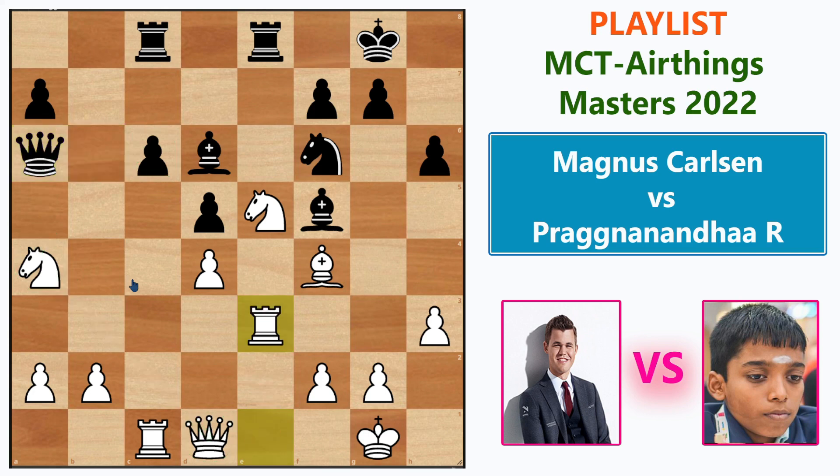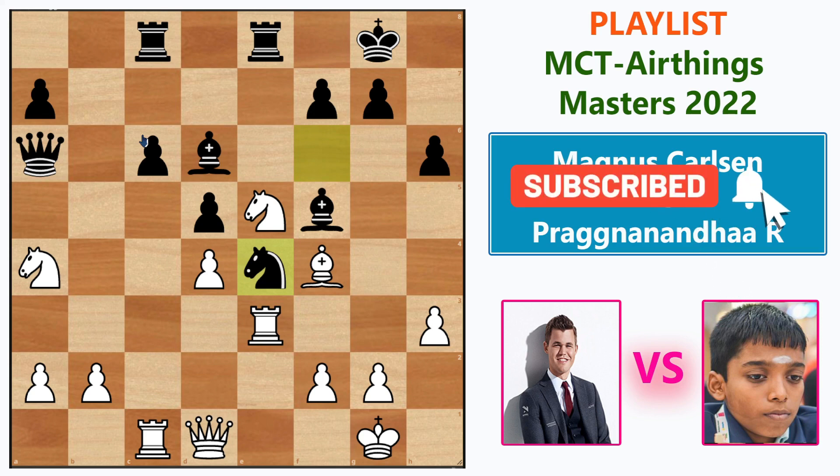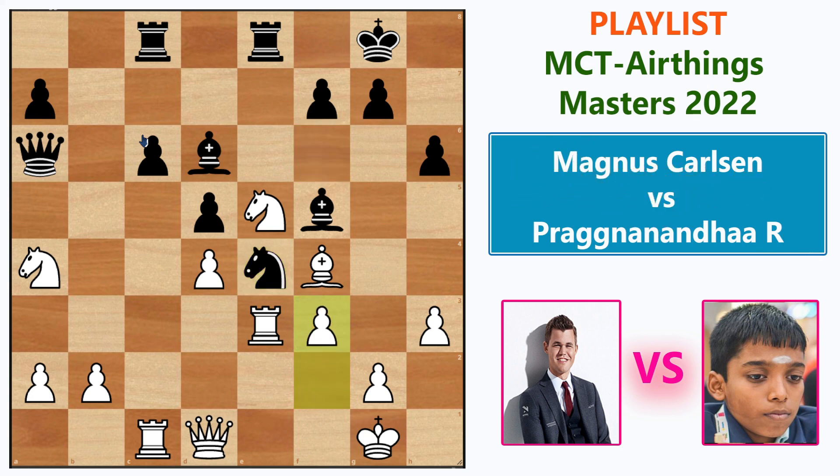Rook e3 is an excellent move — the rook lift will help attack the king from g3 or can switch to c3. Knight e4 puts the knight on a wonderful central square, similar to what Magnus did earlier.